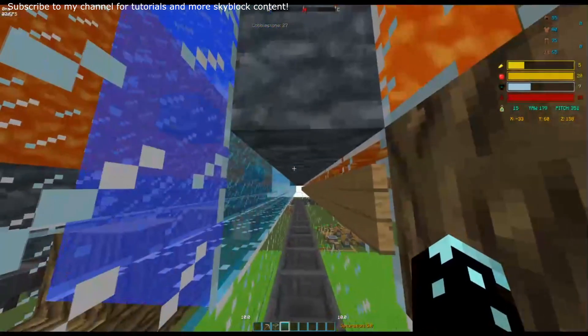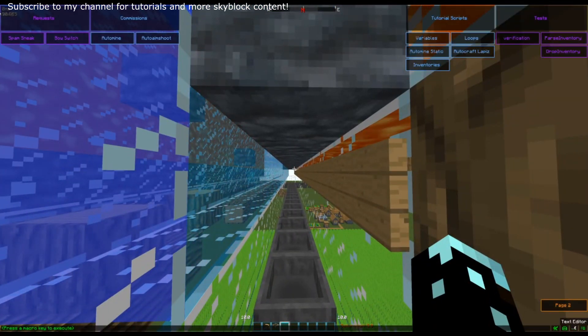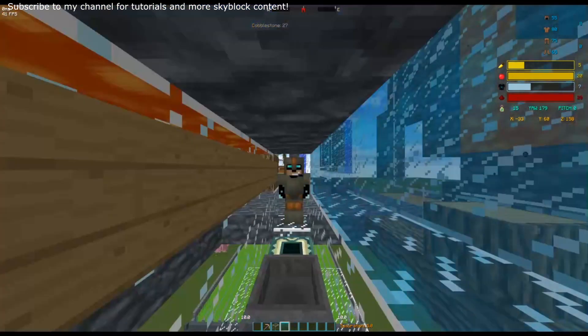I'll do a little demo right now. This is my starting point — I'm at minus 33, 61, 58 in my coordinates. I'm going to go over to my script and set those coordinates here. There's my command to run; of course, it doesn't have to be slash tp, it can be slash home or whatever. I'm going to save that.